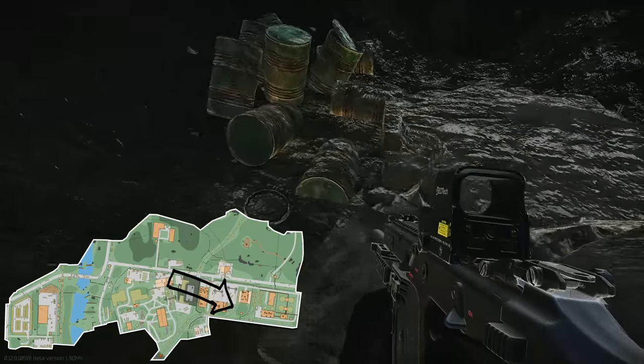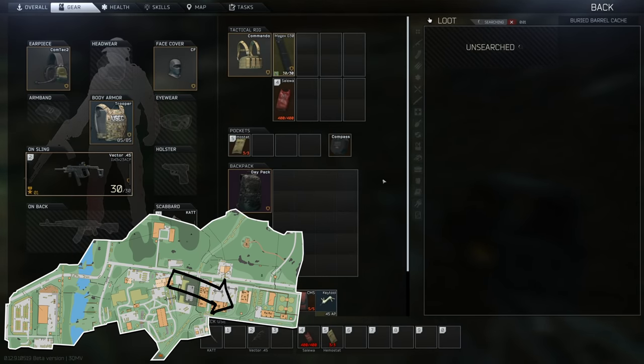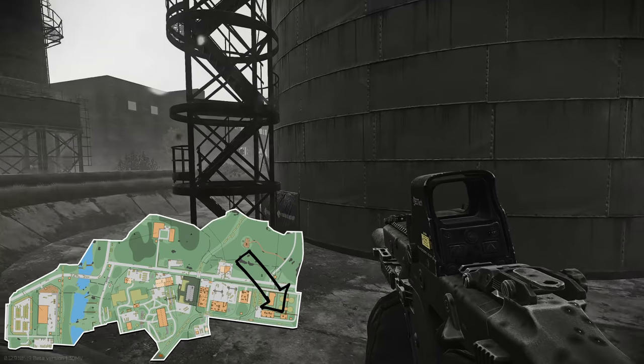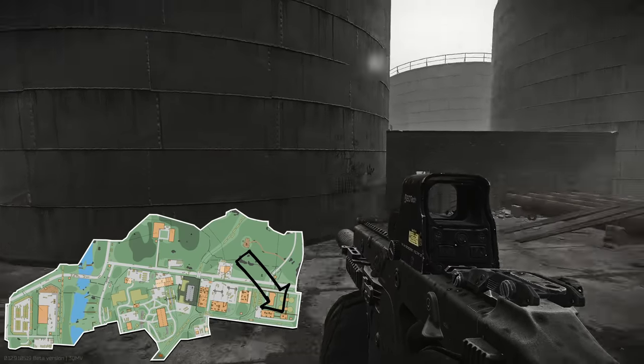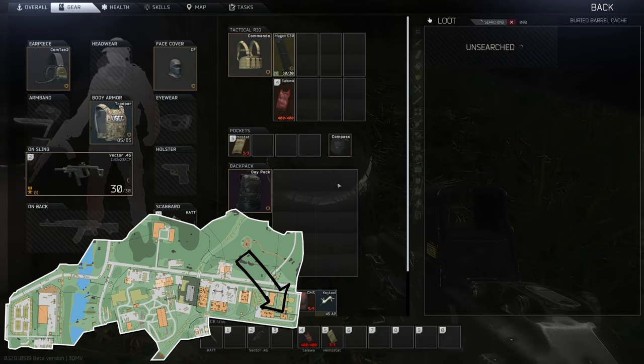Number eight is located somewhat close to ZB1012. You'll see the warehouse there and there's a little divot hole in the ground — it's located there. This one's been around for a while, so most people should already know this one. Number nine is located near the main extract you'd use if you spawned on the Customs side of Customs.